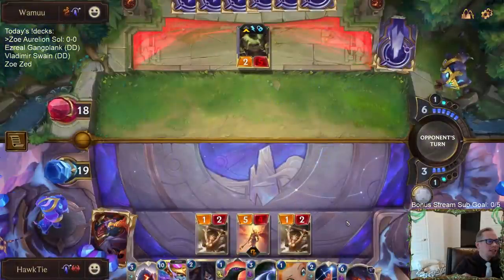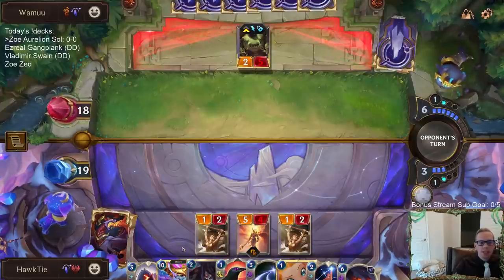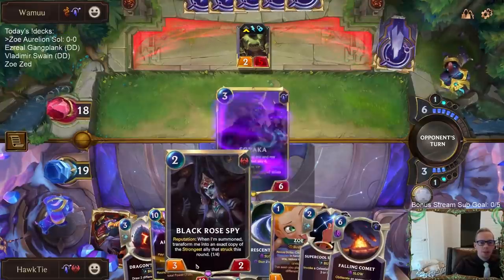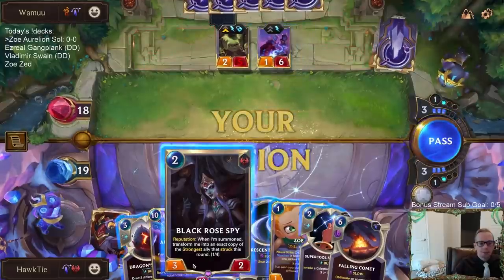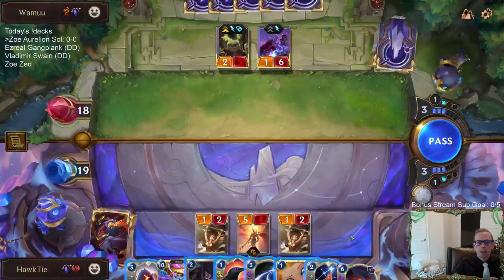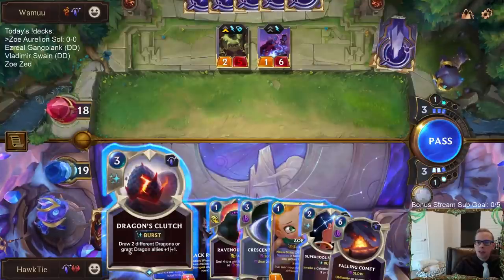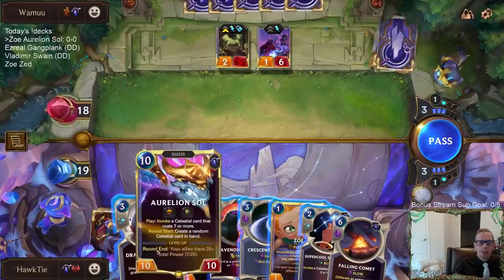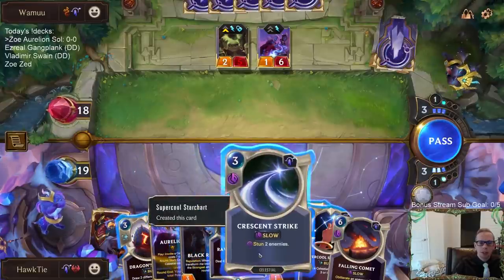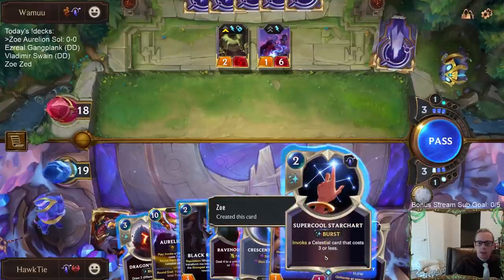Just to recap for chat: our deck idea is to turn on Reputation and then have Black Rose Spy copy Aurelion Sol, that's what we're going for. If I draw two different dragons next turn, we could play Eclipse Dragon and then Aurelion Sol the following turn, but I'm probably going to want to just play Falling Comet.